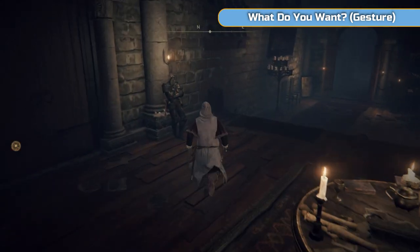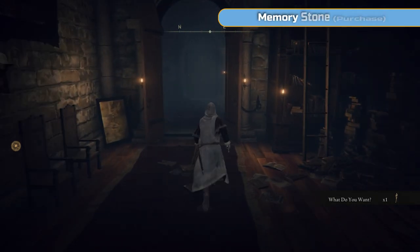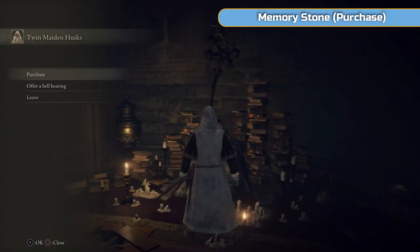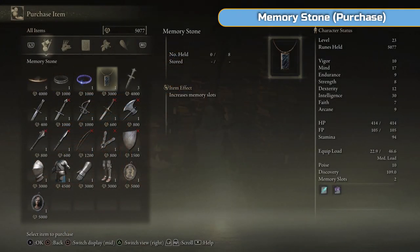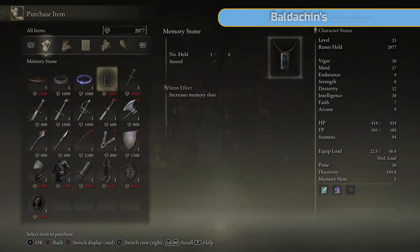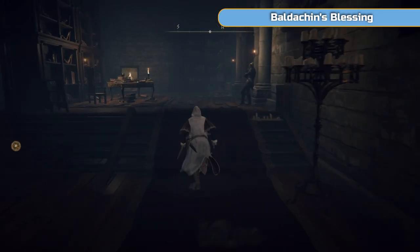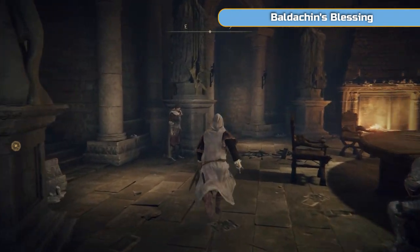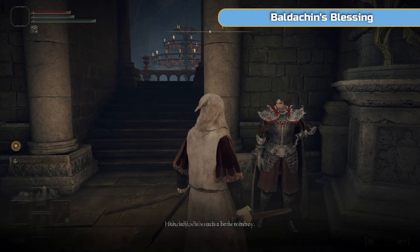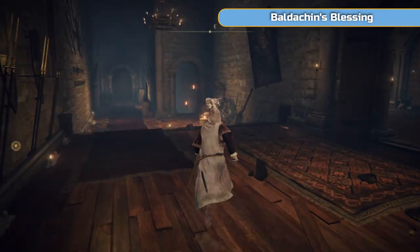This is basically Firelink Shrine - or the Nexus, it's probably best to compare it to. Loads of NPCs around here. This is the main merchant of the game where you can offer the bell bearings. So if you kill the merchants elsewhere, you can come here and offer their bell bearing and purchase all the stuff they were selling, which is really handy. I'm actually going to purchase this memory stone here. The memory stone gives us another slot to put a magic spell in, so we can carry three at the moment. Some spells we get later take three slots so it's best to have as many as possible.